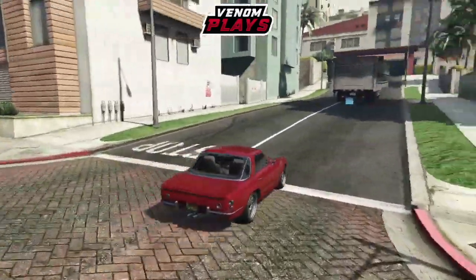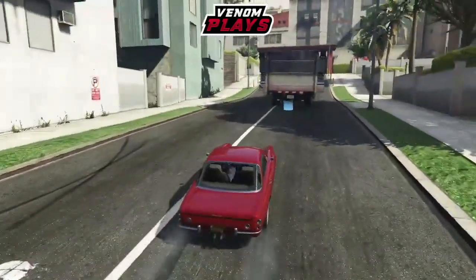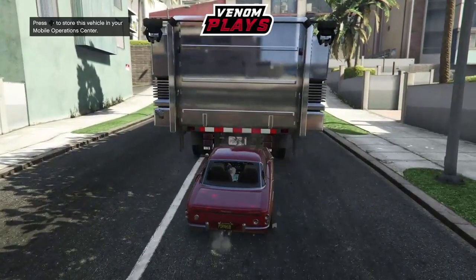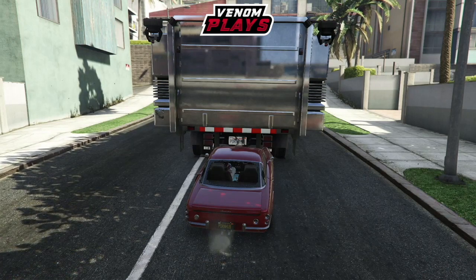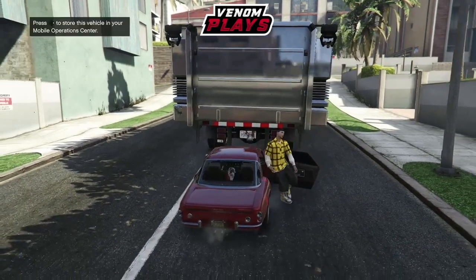Have your friend get inside your car. Your friend needs to have their personal vehicle set to Passengers — it must be set to Passengers or this will not work. Once they are in your car, have them go to Story Mode to get the alert, and have them sitting on that alert.